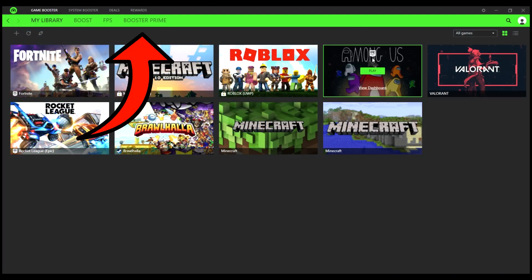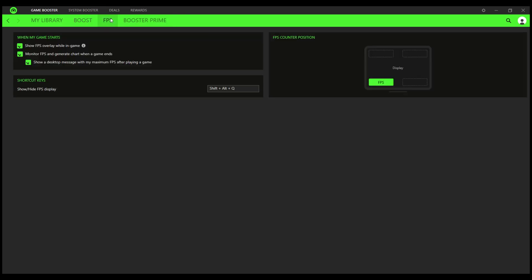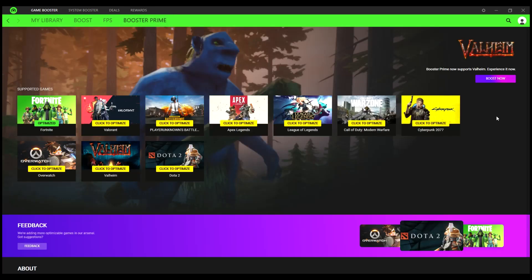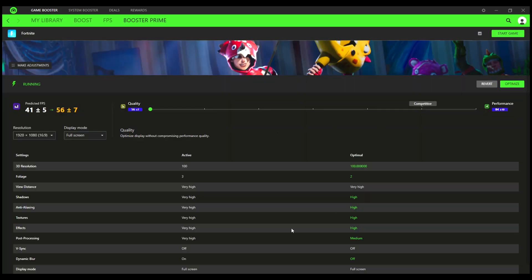I use Razer Cortex as a game booster to make my games run faster, and I'd recommend it because it works fairly well at boosting your FPS. But the real thing we're here for is Booster Prime. It shows all these games that can be boosted, and when you click on it, that's the real reason DLSS gets turned on. All you have to do is click 'Revert' and now it's fixed.